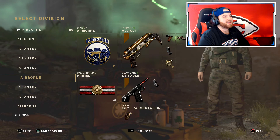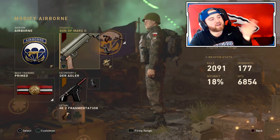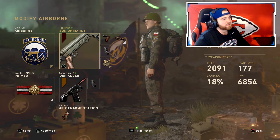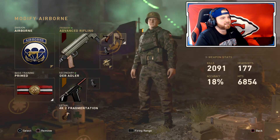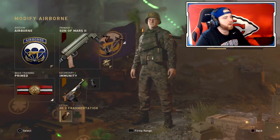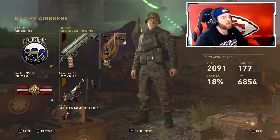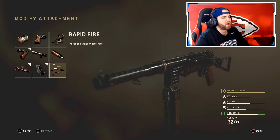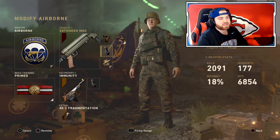The fifth and final class is the MP40. They basically made the MP40 the new god gun in WW2 — they reduced the recoil to make it comparable to the PPSH, so it now has absolutely no recoil. The class setup is Airborne, Son of Mars, Grip, Extended Mags, and Advanced Rifle with Primed and the P08 pistol. I might also try Rapid Fire with it, but I feel Advanced Rifle is the best attachment choice.